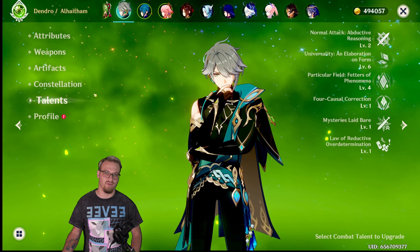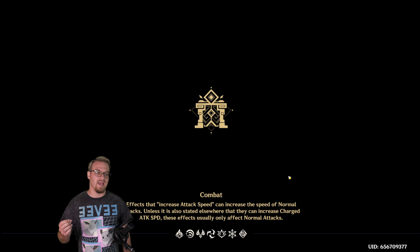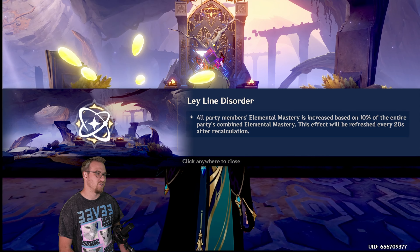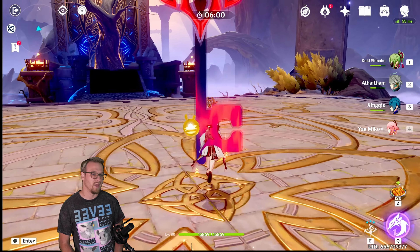C0. Talents: 2, 6, 4. The team that I wanted Alhaitham in — the reason I needed a new on-field dendro driver — is my Hyperbloom team, which is going to be Kuki, Alhaitham, Xingqiu, and Yoimiya.